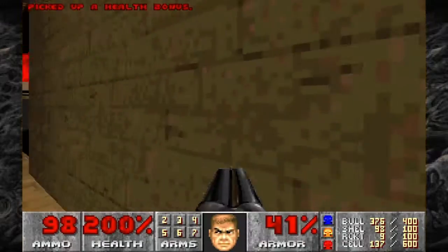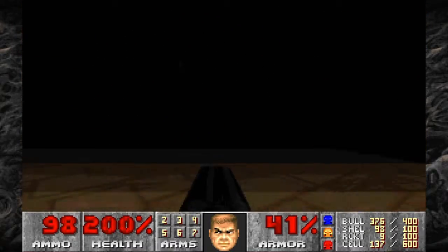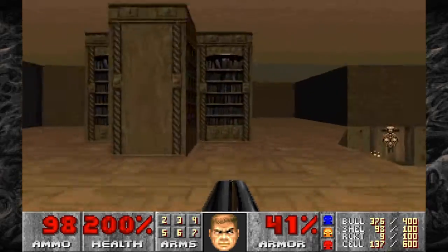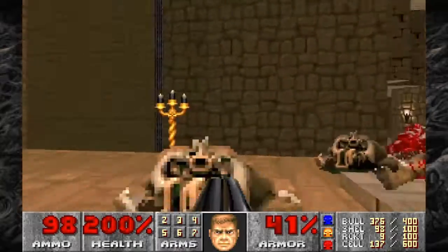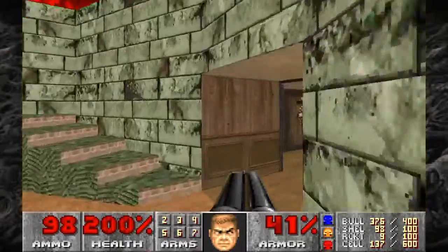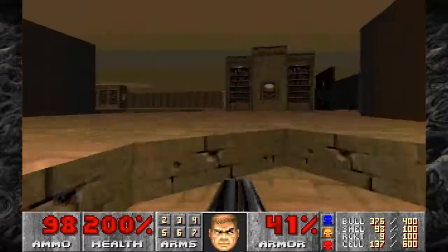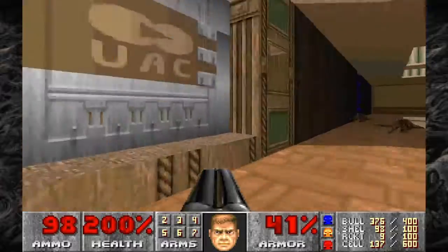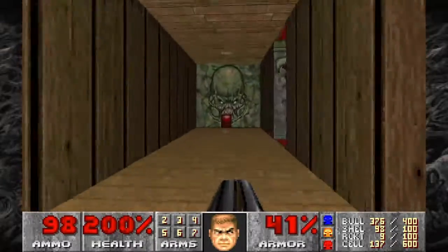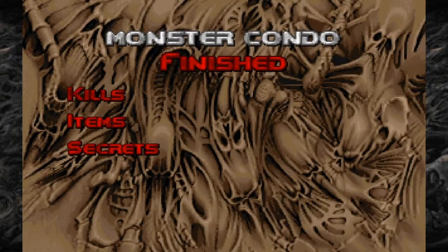I made everything dark in here. Where did I see a red key door? Is it really back in here? It was, wasn't it? Wait, wait — I know where it was. It was down here. Yep. Boom. Monster Condo down.